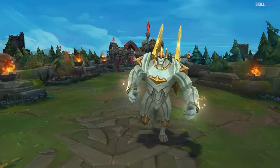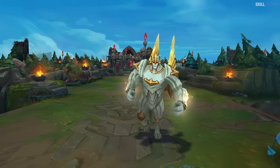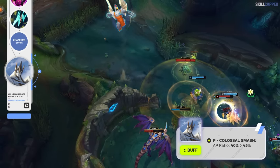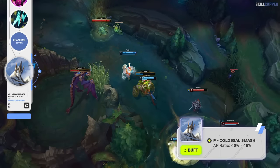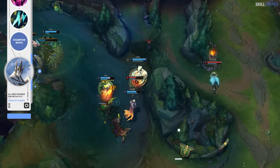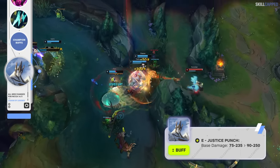Riot completely overshot with the Galio nerfs in 14.6, so they have a few follow-up buffs for this patch. Passive AP ratio is being increased from 40 to 45%. W base damage reduction is up by 5% at all ranks. E base damage is going up by 15 at all ranks.